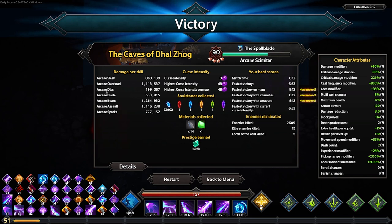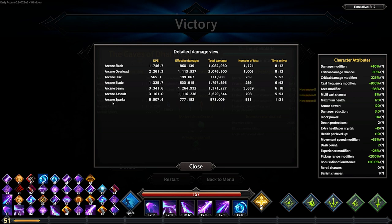I'm not disappointed that we got rid of Disc. Sparks, in the little bit of time we took it, was actually a lot better. DPS: Arcane Sparks threw the roof on the DPS. Beam and Assault close behind it. And then Blade, Overload, and Slash all somewhat closely grouped. Arcane Disc is kind of there at the end.